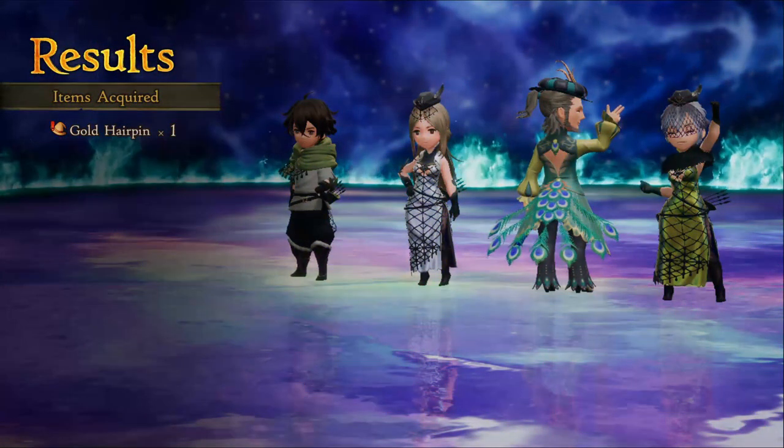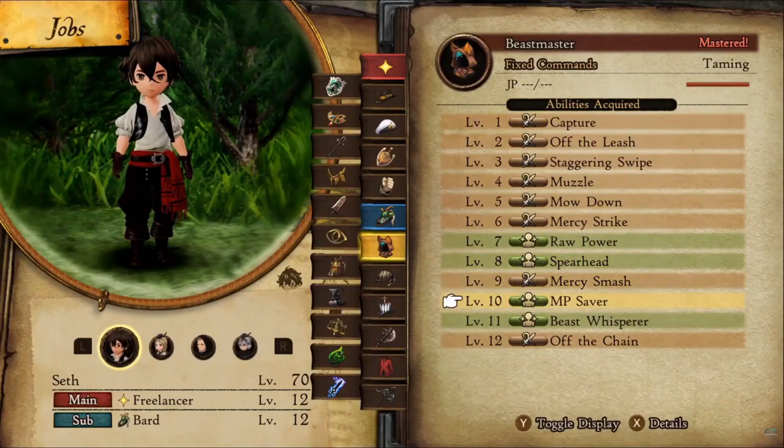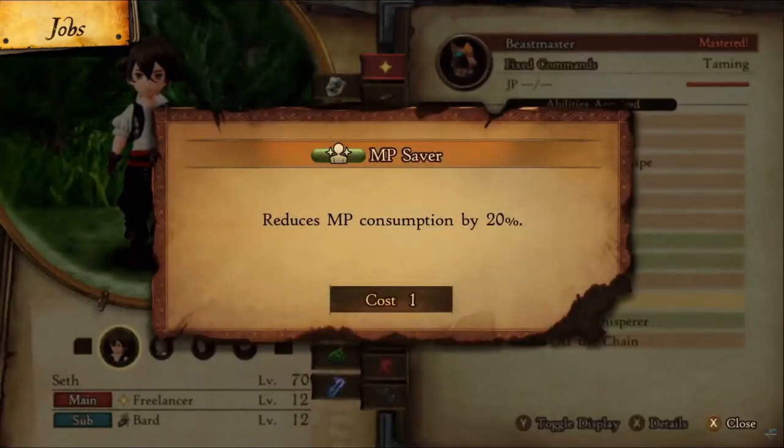At the end of Chapter 4, you'll get the golden hairpin from beating Adam 100% of the time. This item reduces MP consumption by 25%. This is like the Beastmaster passive MP saver, but better.